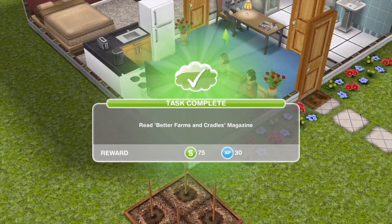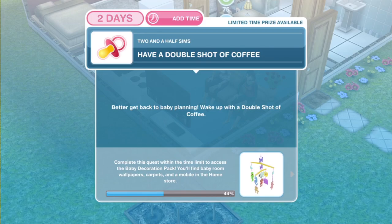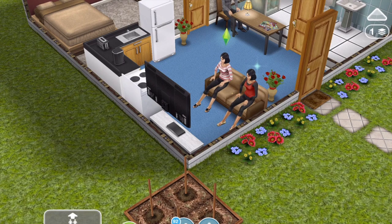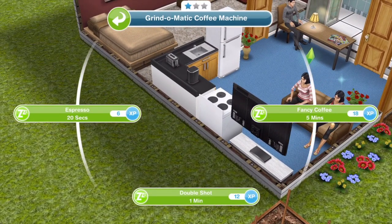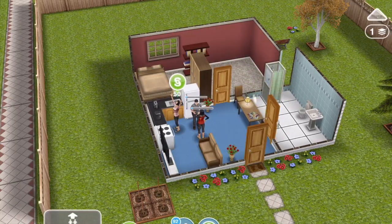We have read the Better Farms and Cradles magazine. Next we need to have a double shot of coffee — 'Wake up with a double shot of coffee.' Click on your coffee machine; double shot is 1 minute. This is only a 1-star coffee machine. There we go, we have had a double shot of coffee.